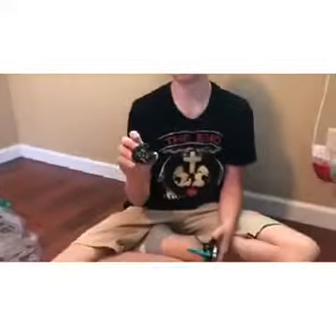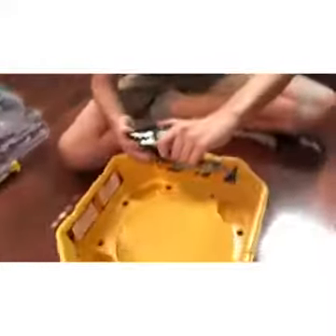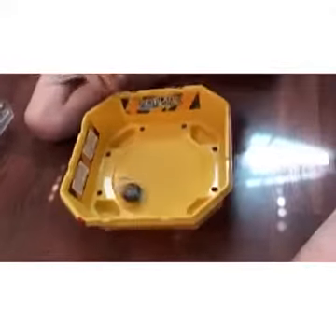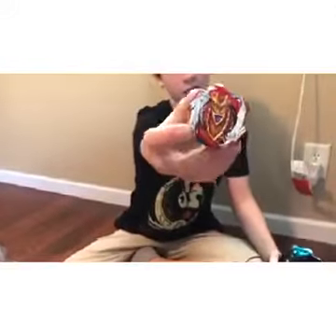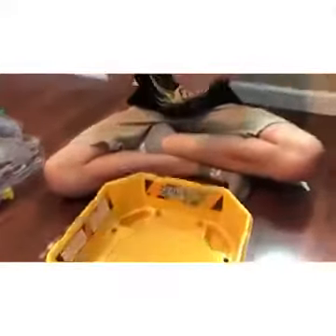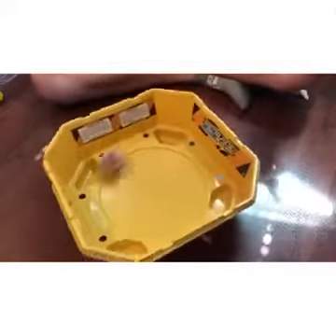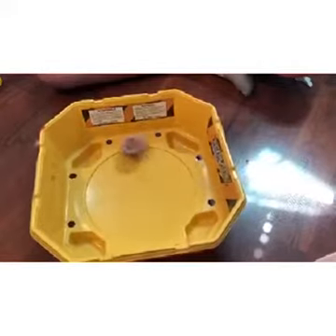I will now launch Emperor Forneus, the recolored version that came with this launcher. Let's see how it performs. Let it rip. Wow, it's escaping the line. Now we will launch Turbo Achilles A4, the champion Beyblade of season three. Let it rip. It's going really aggressive. The slingshot mode is really tall with that dimension driver.